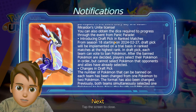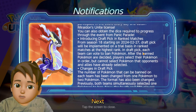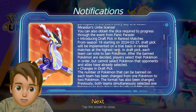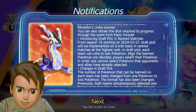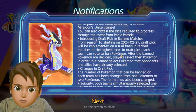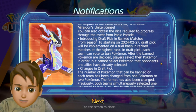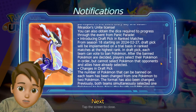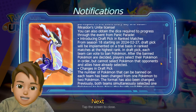Next is Draft Pick — a new update you should be aware of. We are going to have Draft Pick in ranked matches starting from Season 18, available from Master 1200 rank. In Draft Pick, each team can vote to ban Pokemon, and after the banned Pokemon are decided, players select their Pokemon in order.